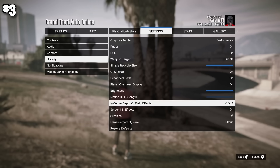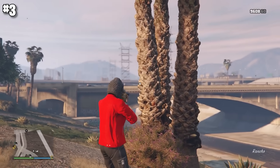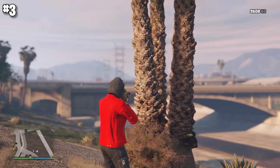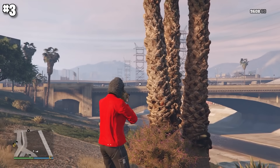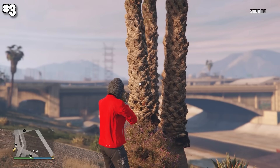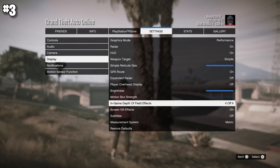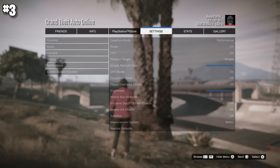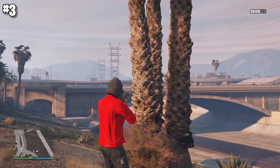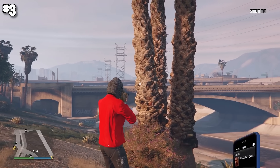Next is your in-game depth of field effect. This is on by default, and I would recommend turning it off. It blurs everything around whatever you're looking at, which can help you focus on what you're aiming at, but it blurs everything else — and that information is pretty important. As you can see, the camera focuses on the tree but you can't see anything else. Turning this off lets you see everything much clearer, so you don't miss an enemy in your cone of vision.